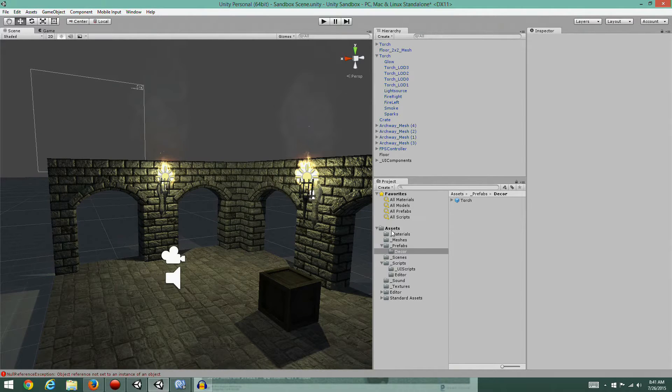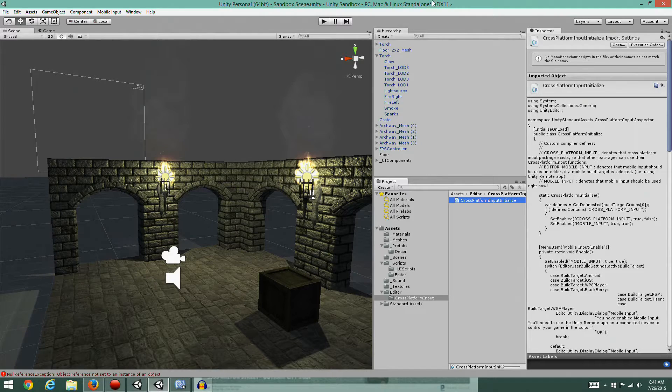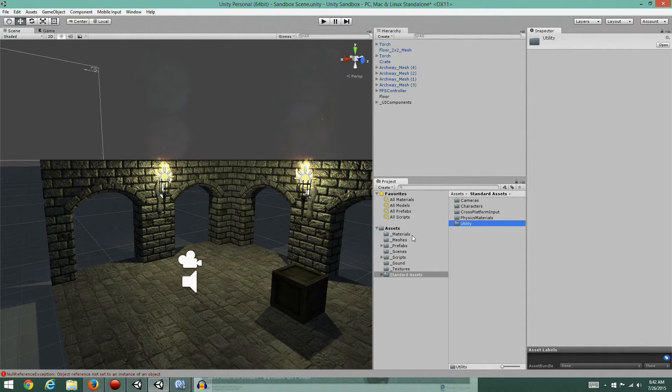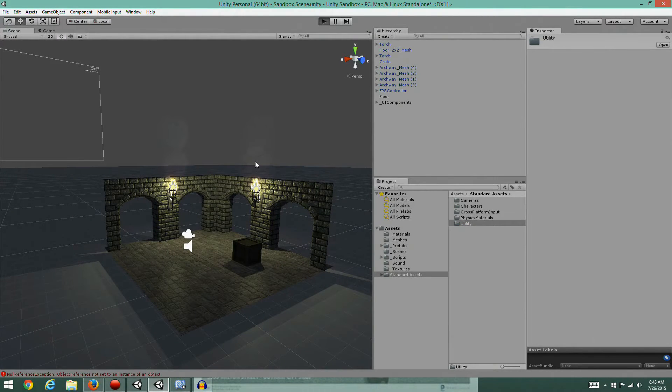So we've got our prefab set up, that's cool. Let's take a quick look at this editor folder - there's a script here that I believe is coming from the first-person controller we put in to control the camera. It's sitting out here with no real reason to be there. It has to be in an editor folder, so let's drop it into the editor folder we've already got set up for scripts. I'll delete that other editor folder and clean everything up.